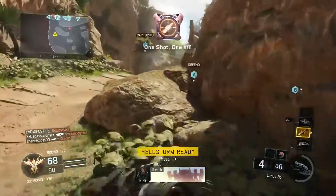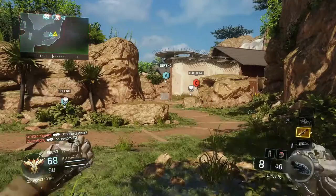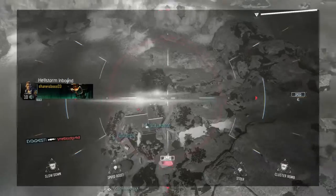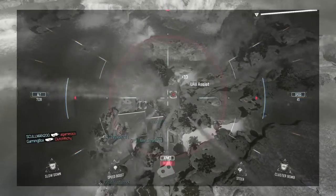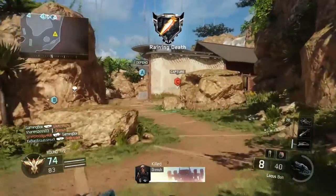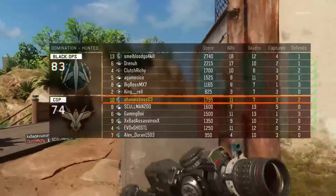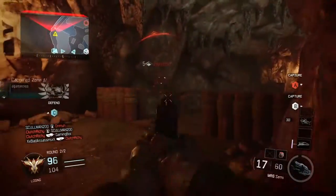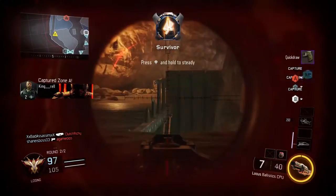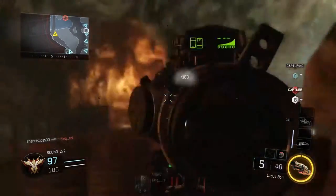Got our Hellstorm — oh, that guy took us out. Can we use this Hellstorm? Please get more than one kill. No, those guys were protected by their spawn thing, so we only got one kill. But we're 11 and 7 — oh man.